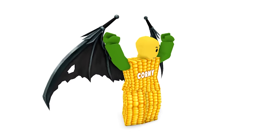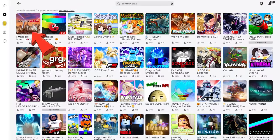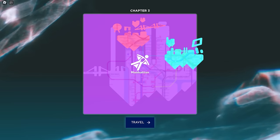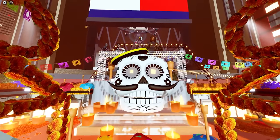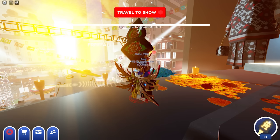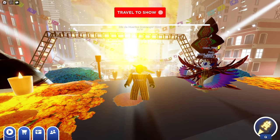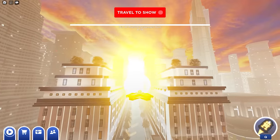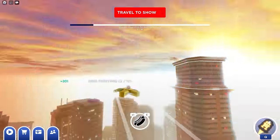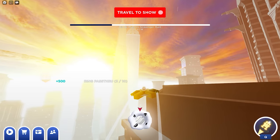Search and join the game called Tommy Play. Choose the Manhattan map and click Travel. This game has a new free UGC update. To get the item, find all 10 rings scattered in this map. Press Q or tap the jetpack and start searching. Here's the first one, now let's go over here — another one, the third one is here.